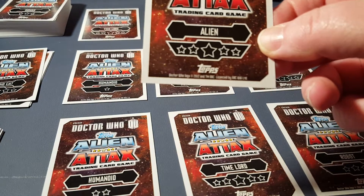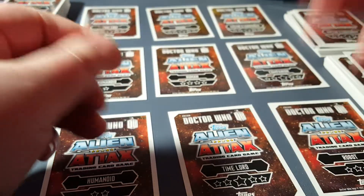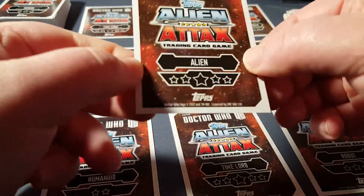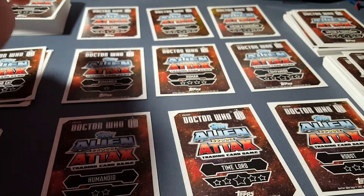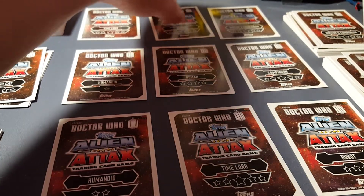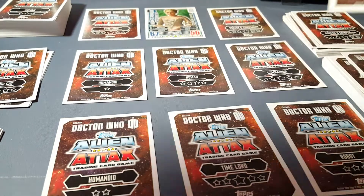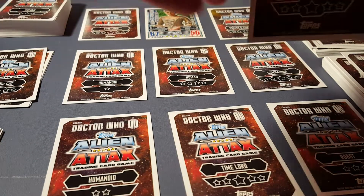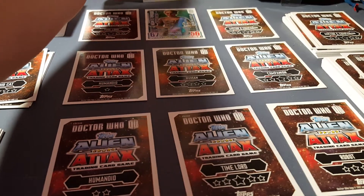You flip a coin to see who goes first. Basically it's very simple — what you do is say, 'I'm gonna take this alien and I'm gonna attack this human over here.' Then you flip over your cards.